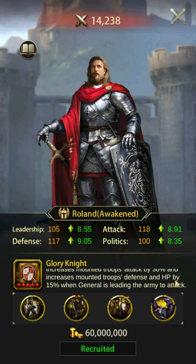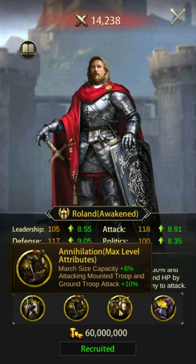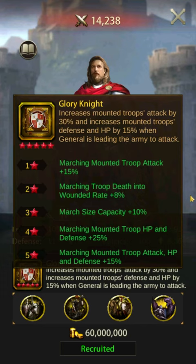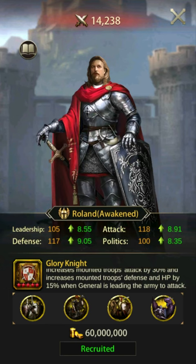Number three: Roland. Roland's skill increases mounted attack by 30% and mounted HP and defense by 15%. This skill is only active offensively. Fully maximized, Roland places 8th in attack, second in defense, and 11th in HP. Roland has excellent overall buffs and an above-average march size increase of 28%. He also has additional debuffs to enemy ranged attack. Like Hannibal, Roland is also available in the tavern.